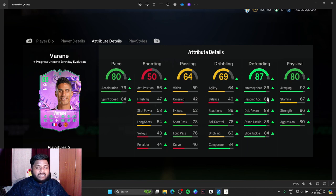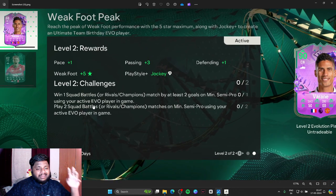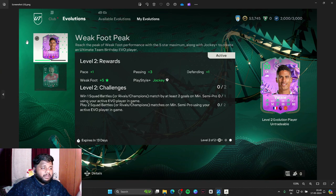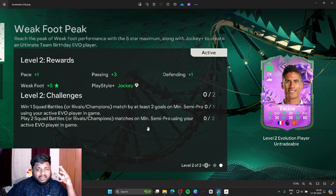For level two, you need to play three games total: win one game with at least a two-goal difference, and play two games with the player in your squad. So you're going from an 88-rated player to a 90-rated player. In terms of stats, he gets plus one pace, plus three passing, plus one defending, a five-star weak foot, and some new PlayStyles as well.